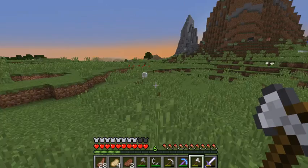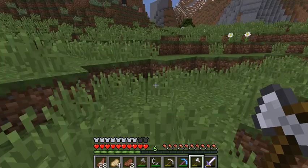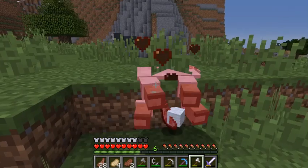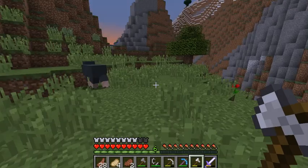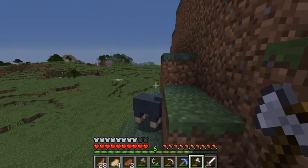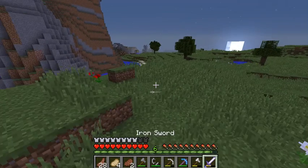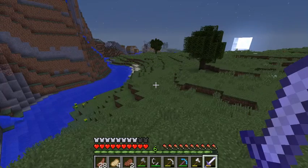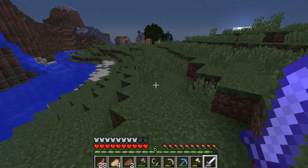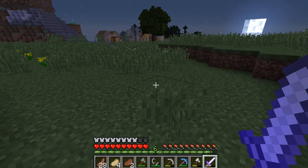First pig of the day! I found another village — let's see what they have. This is all on camera. I'm killing all these sheep on camera. I have plenty of food — I have pork chops and 57 raw mutton. Mutton is like a slightly downgraded steak.